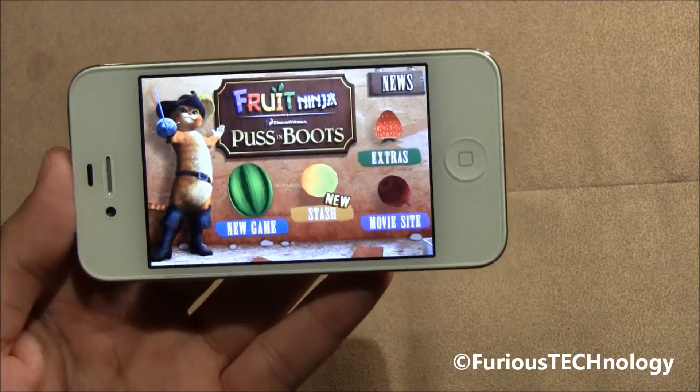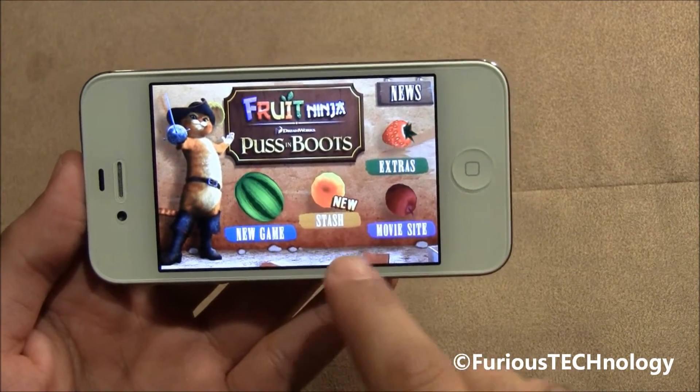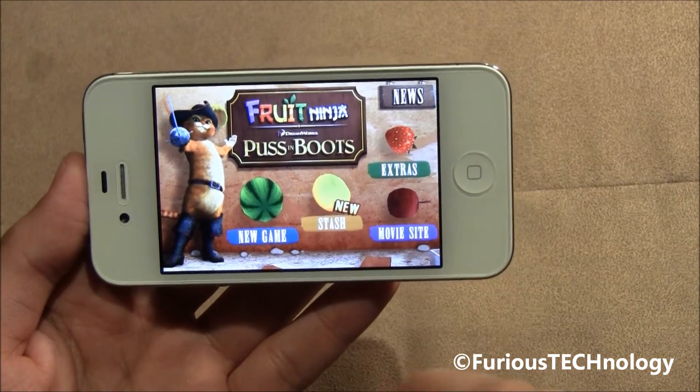Here we are on the home screen now. So we've got New Game, Stash, Extras, and Movie Site.